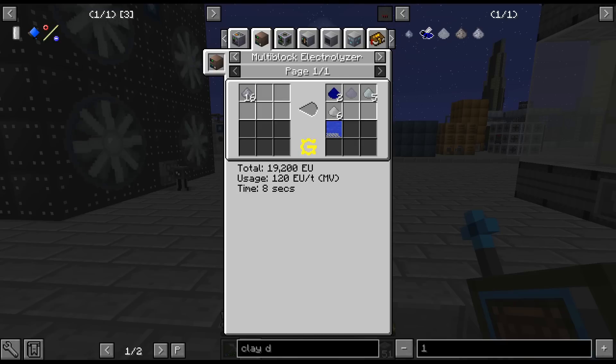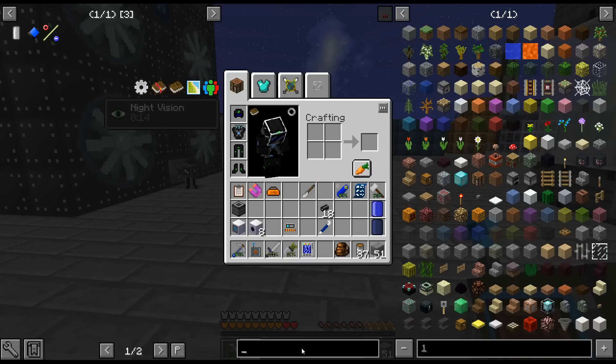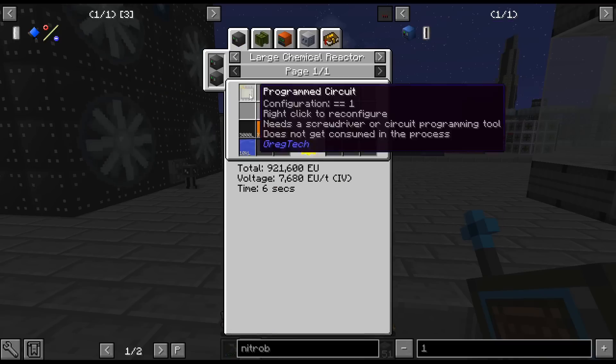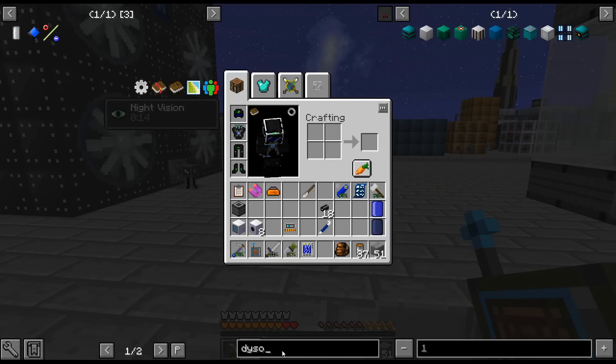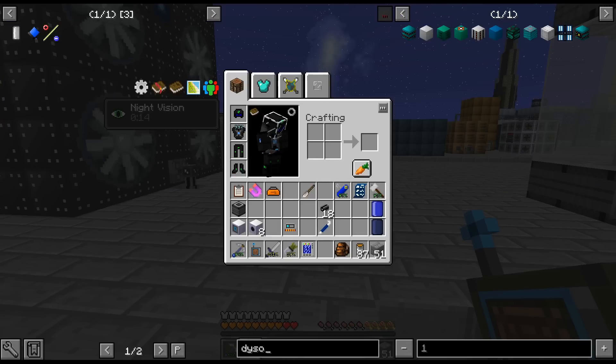Removed GT Lanthanides variants of formaldehyde, hydrazine, etc. - just cleaning up NEI. Removed the old large chemical reactor rocket fuels. Slight changes to nitrobenzene - it's a buff, but you will still need to change things. Something has changed or you get a better output. Changed AL recipes for Dyson parts - I don't know if that's a buff or a nerf, but recipes have changed.